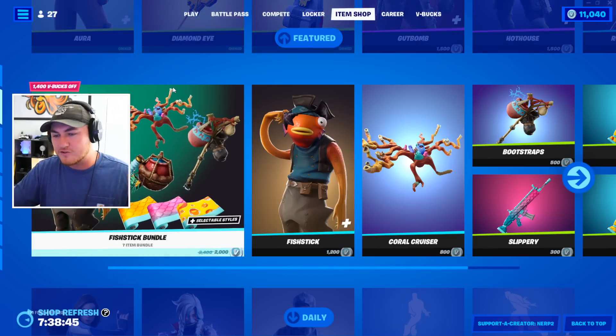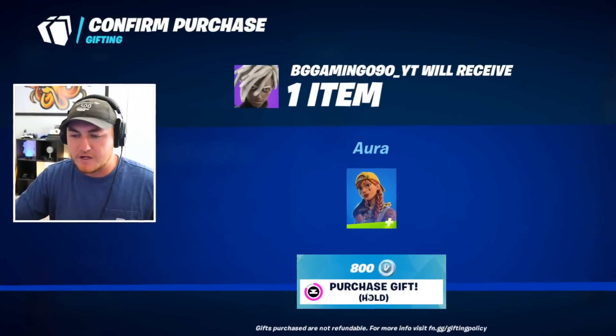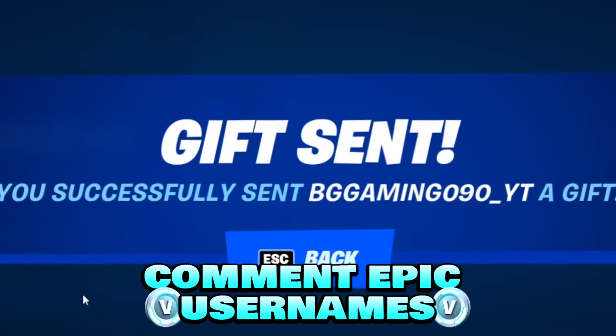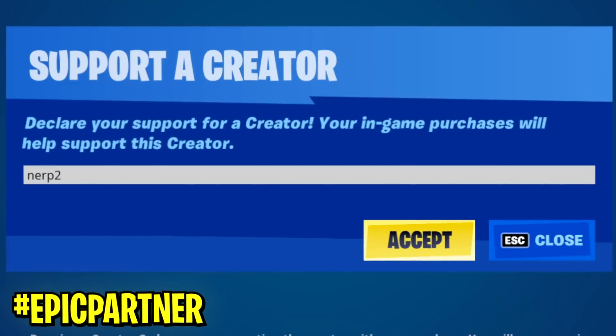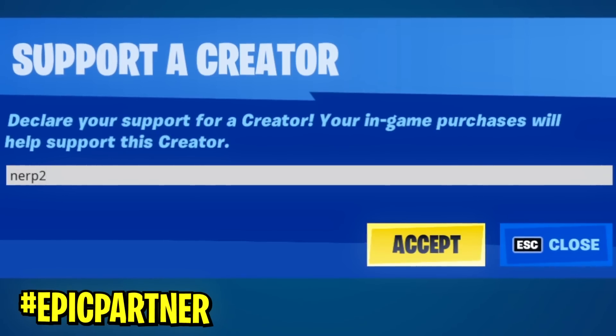First things first, we gotta head to the item shop and send our daily gift to a lucky subscriber. If you want to receive a gift in a future video, all you have to do is drop a like, make sure you are subscribed with notifications turned on, and leave your Epic username below so I can add you. Big shout out to everyone using support-a-creator code NERP2 in the Fortnite item shop — I really appreciate all the support.